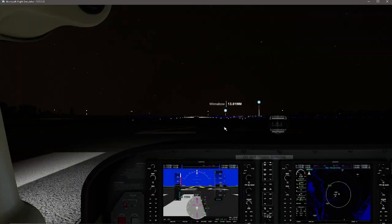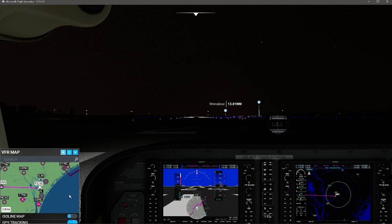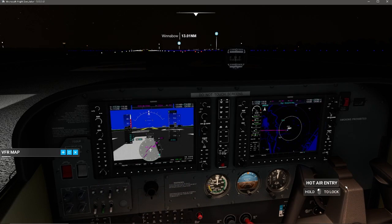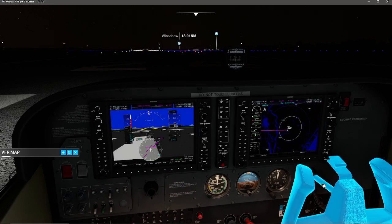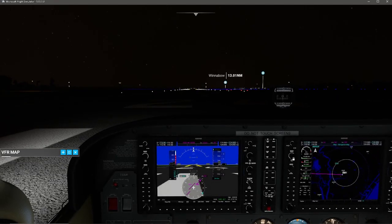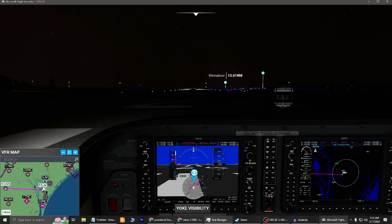What's going on flight sim crew, it's your pilot in command Ryan. Just want to do a quick flight, and this flight I'm going to be taking off from Wilmington International Airport and heading over to a very small airport — OAN — let me look that airport up real quick.